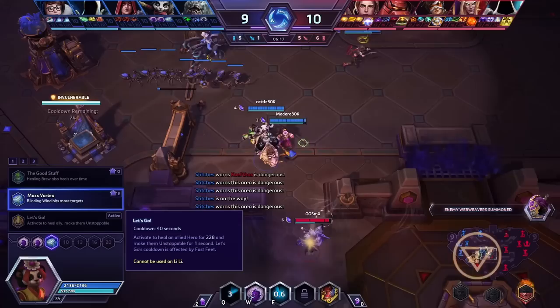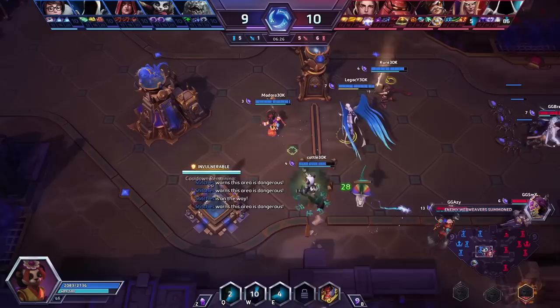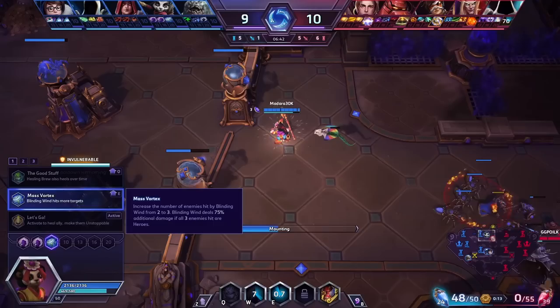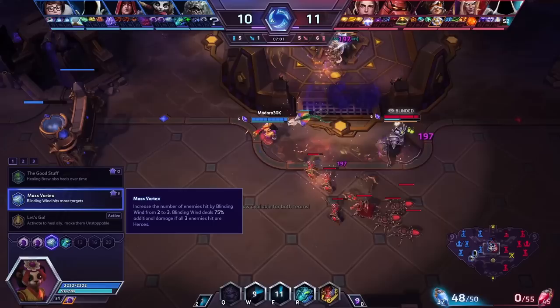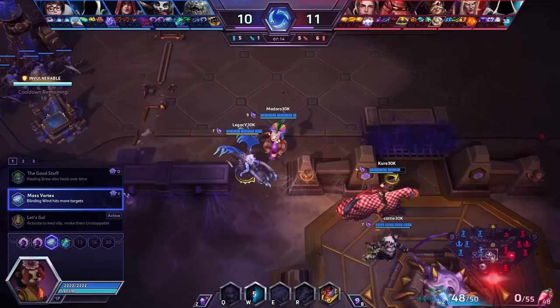We see a pass on the cleanse. With Tyrael having few CCs, is that something you coordinated with Ariel or was it purely draft-based? I told the team they've got zero CCs before level 10, and at level 10 they've got Light Bomb and Blaze. I asked if we need cleanse for that and they said 'follow your dreams' — the other level 7 talent does way more damage. So I'm DPS Lily with one choice: Mass Vortex. The talent increases enemies hit by Blinding Wind from two to three, and deals 75 additional damage if all three enemies hit are heroes — so you're playing to be in the middle of the whole enemy team. The conditional proc can do like 10% of a Tracer's max HP, which is kind of insane.